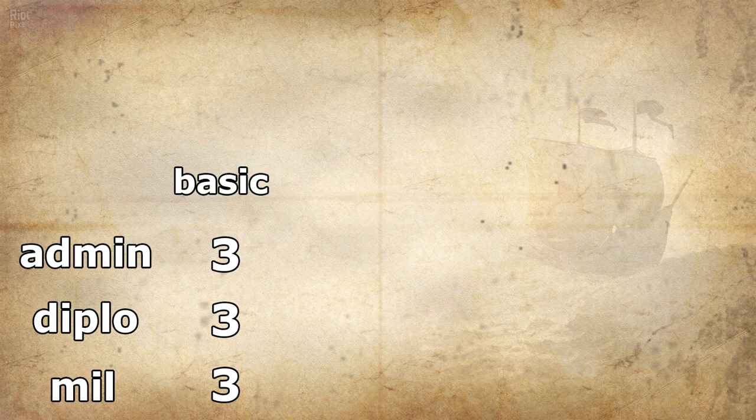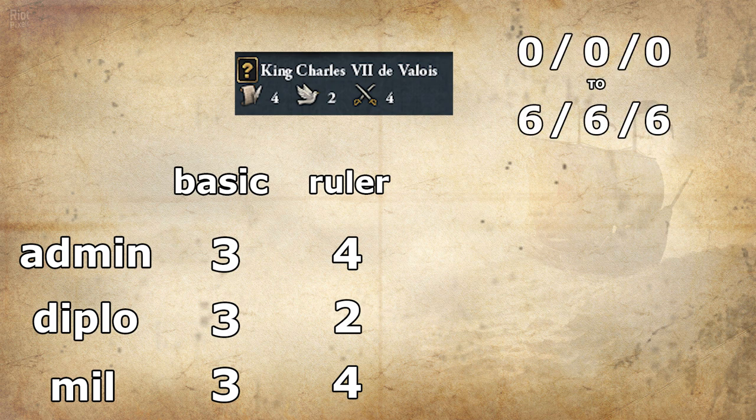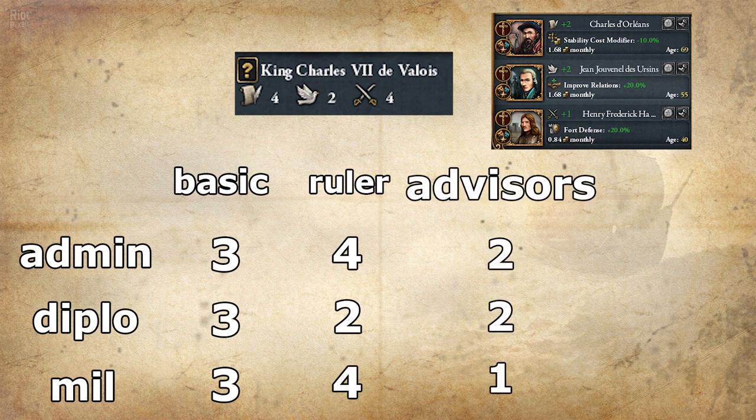Each month, you gain a basic 3 in each category. To gain more, the most common way is having a good ruler, because you add its stats to what you gain in each category. Each of its stats can go from 0 to 6. You can also hire advisors, which cost dockets, and they give you their level in their category each month.